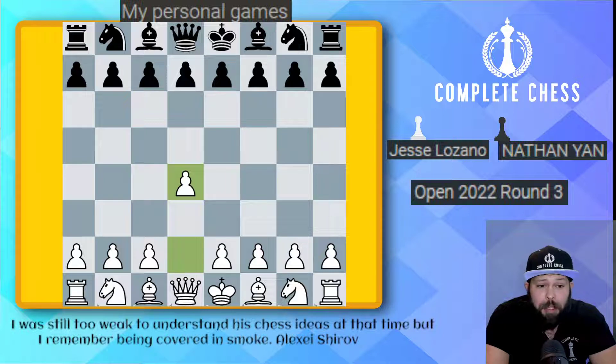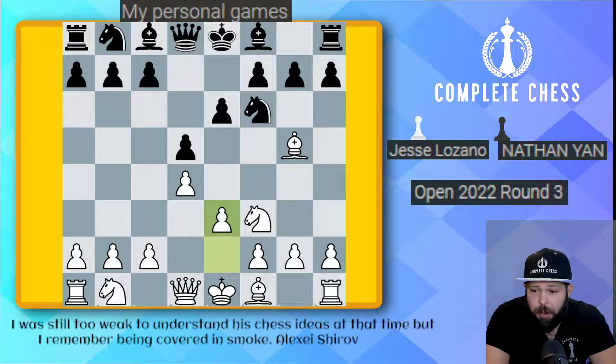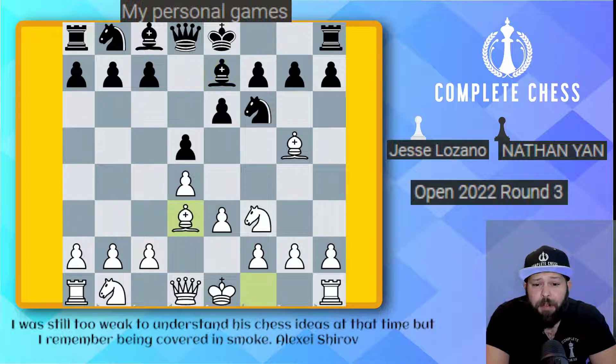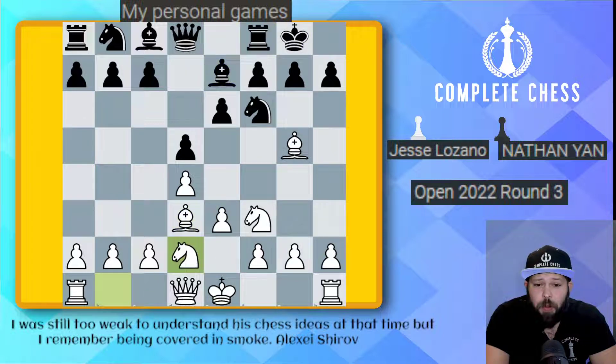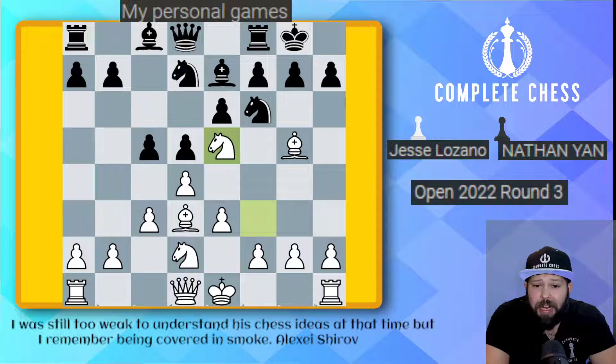We start off with d4, as I'm playing here as white. Knight f6, bishop g5, pawn e6, knight f3, d5, pawn to e3. Here again you see my Tori attack. Bishop e7, bishop d3, castles, knight b to d2, c5, and c3. Everything's pretty much normal right now. Knight b to d7, knight to e5 — standard, just grabbing space and not letting e5 get played in these lines.